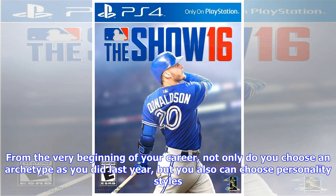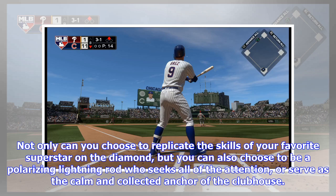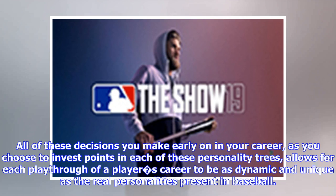From the very beginning of your career, not only do you choose an archetype as you did last year, but you also can choose personality styles. I found this to be a meaningful addition to the mode, as baseball now more than ever has become about the explosive personalities in the clubhouse, and it really adds to the immersion of being a professional ball player. Not only can you choose to replicate the skills of your favorite superstar, but you can also choose to be a polarizing lightning rod who seeks all of the attention, or serve as the calm, collected anchor of the clubhouse. All of these decisions, as you invest points in each of the personality trees, allow for each playthrough to be as dynamic and unique as the real personalities present in baseball.